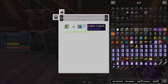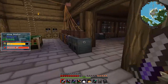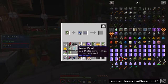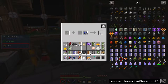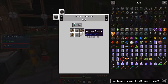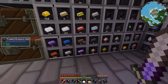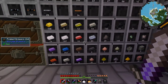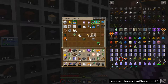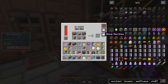For our infinity book we need an enderpearl and then lapis — I think that one goes there, nice. So that's going to give us infinity on our bow. Now what do we need for our bow? Skeletal contractor — so salarium, rotten flesh and silicon. I've got salarium, I've got silicon, I've also got a skeleton skull, and I've got plenty of rotten flesh. Let's chuck that in the old slice and splice — that'll cook.